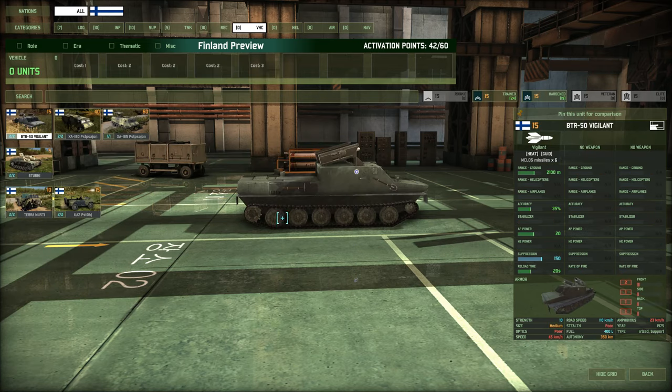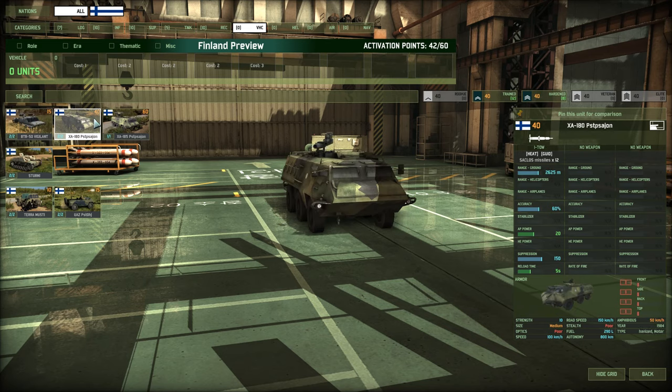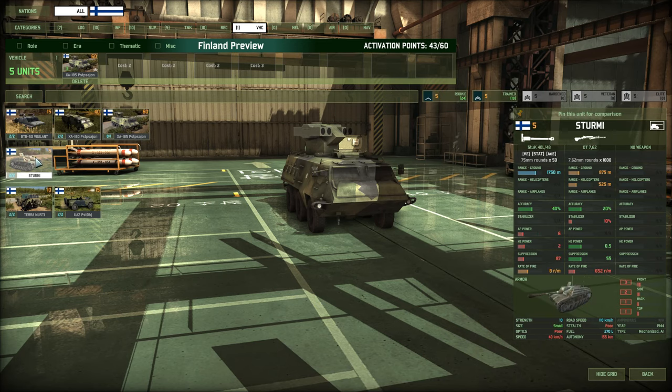Vehicles — they have some interesting units. The BTR-50 Vigilant is not a weapon system I would use — terrible missiles, only 2,100 meter range, meaning it will get outranged by its intended target, tanks. Definitely a no-go. The PST Psajon with Ito missiles — now we're talking. This thing can deliver a blow. The 60-point version with the TOW 2 is even better: 70% accuracy, 25 points of AP, going to do a lot of damage. After firing the missile and getting a hit, it can get the hell out at 100 KPH off-road. This is going to be my ATGM of choice.